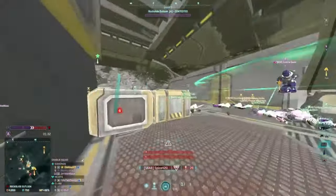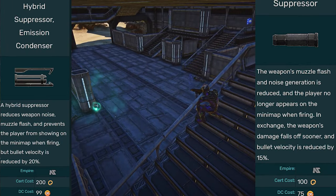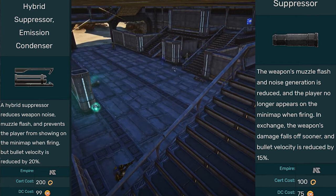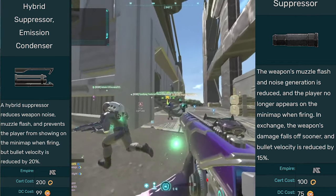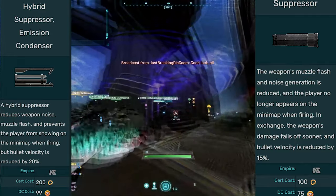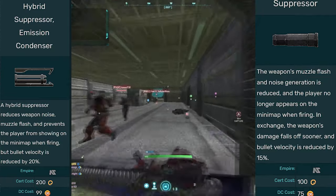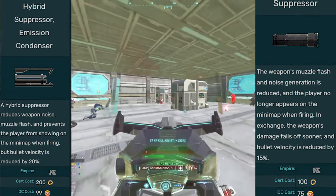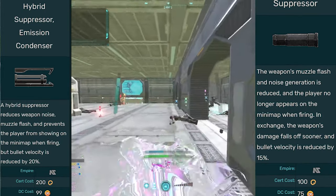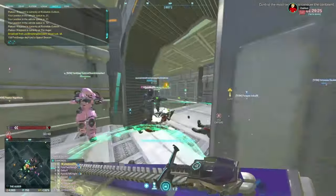For barrel attachments there are a few different options. Suppressors are surprisingly good in close quarters combat. In my videos you'll notice I'm farming towers and everyone seems oblivious — that's because running both sensor shield and suppressor is a deadly combo in close combat where the enemy isn't expecting you. However, the suppressor loses all usefulness when you're running directly into the enemy. In large zerg fights where you're around other people showing on radar anyway, there's no point running sensor shield or a suppressor.